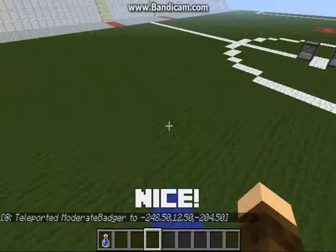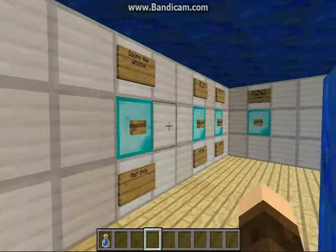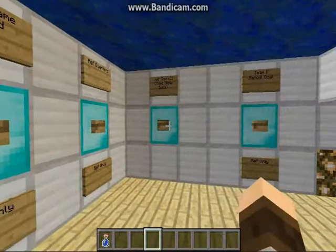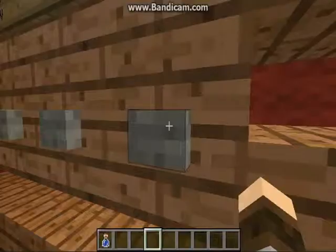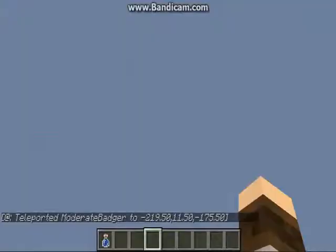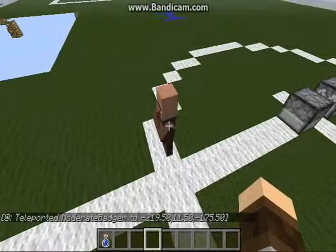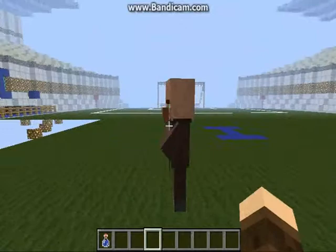Now I'm on the field. Let's look at team two's changing room. There's a spawn ball option — as you can see, there's a villager there. Team two is basically the red team. Here we have the pep talk music — hey coach, make a pep talk! Hit for uniform, hit for coach, hit the button to go to the field. On the bench you spawn right here. This is an example of the ball — you punch it with the slime ball toward the goal.